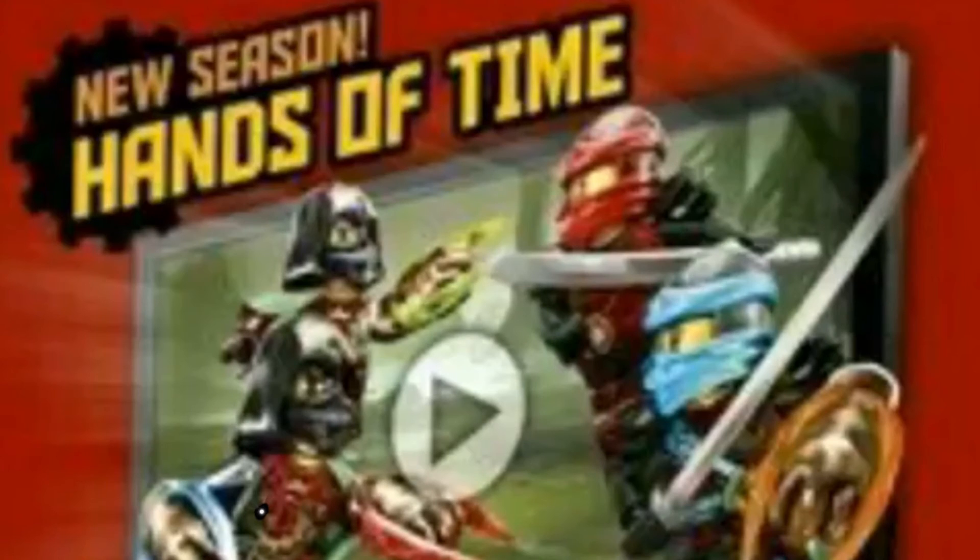That's not it for today — we also have a Hands of Time post. It's not really a poster, more of an ad just telling everyone that Hands of Time is a new season. It shows who the main villains are and the main ninja for the season — the two Time Twins and Kai and Neo — which is really cool.